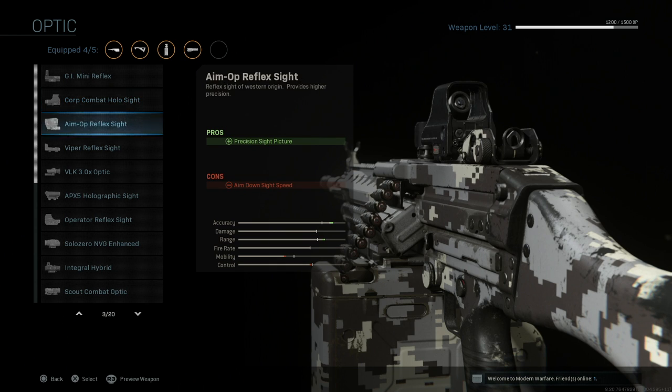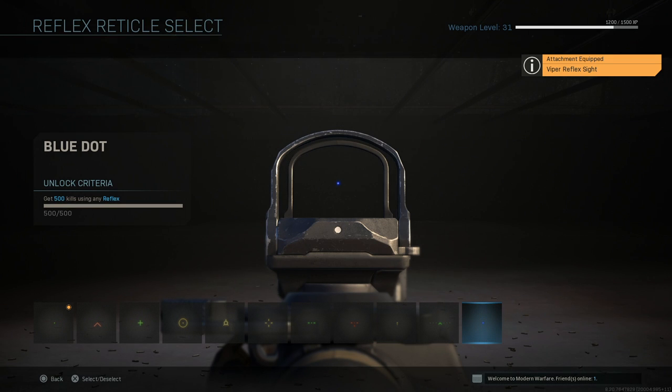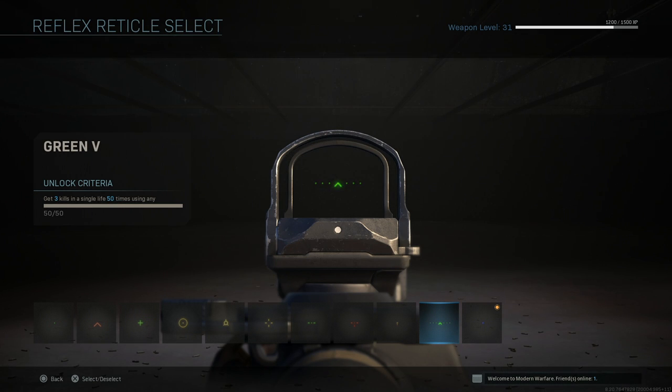The iron sights are good on this gun, but since we have room for another attachment let's throw on a red dot. I like the Viper and the GI — let's throw the Viper on. I also have the blue dot reticle for the Viper, which you get just by completing challenges. I think I have 11 days into this game and you just get it over time.